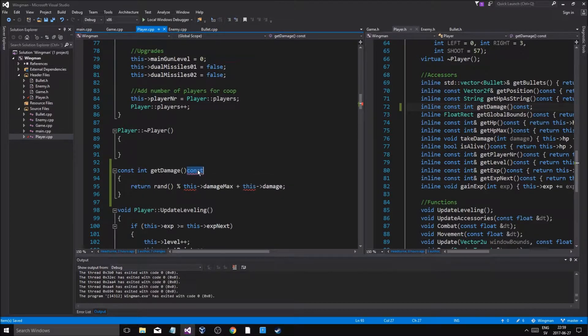Oh really — where is it? GetDamage const const int. Wait what — 'the type qualifier is not allowed in a non-member.' Oh whoops whoops whoops. Player — I just sneezed all over my stuff, gotta clean that later. Okay so player, there we go.